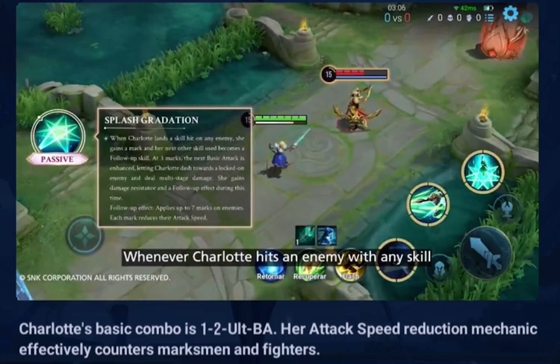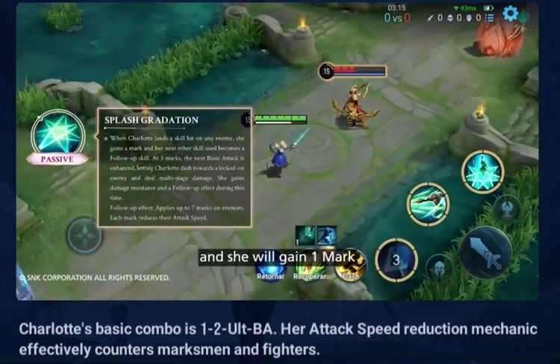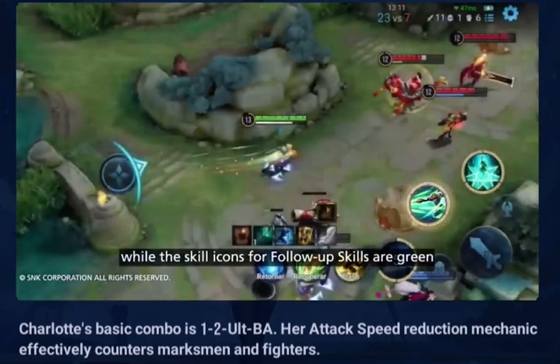Passive: Whenever Charlotte hits an enemy with any skill, the next different skill she uses will be enhanced to a follow-up skill and she will gain one mark. The skill icons for her initial skills are blue, while the skill icons for follow-up skills are green.